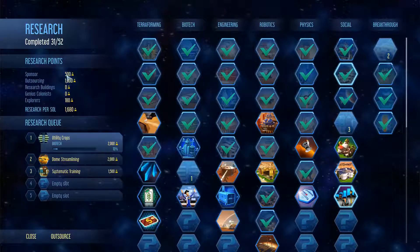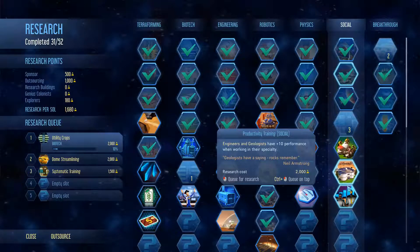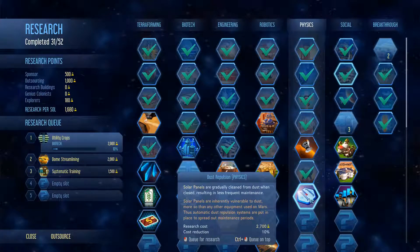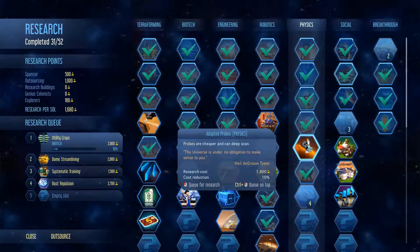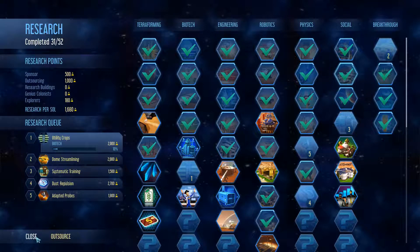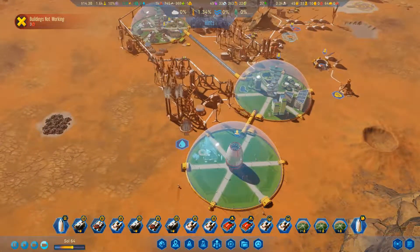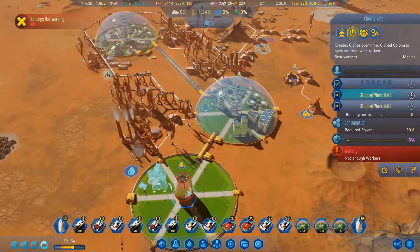The Mars crowdfunding one was done. We've got a few that we can add in. Dust repulsion - let's throw that in. Robes are cheaper and can deep scan. Sure, whatever. 31 of 52 things researched. So once this thing's up and running, we'll bring some more colonists up. We need to get some people in.